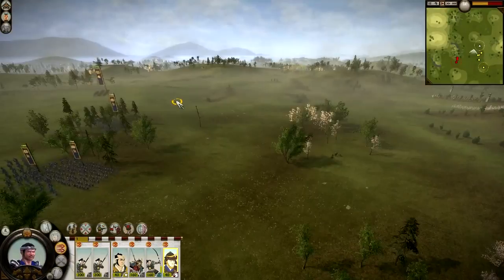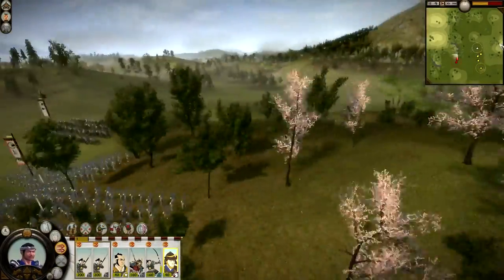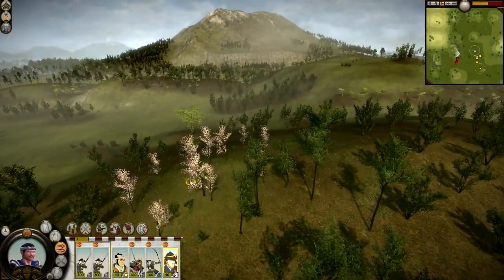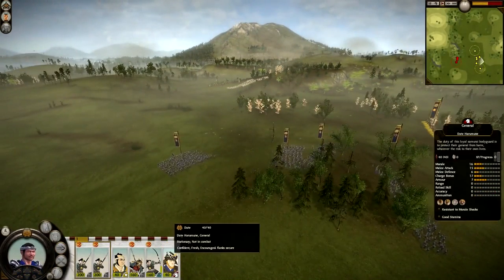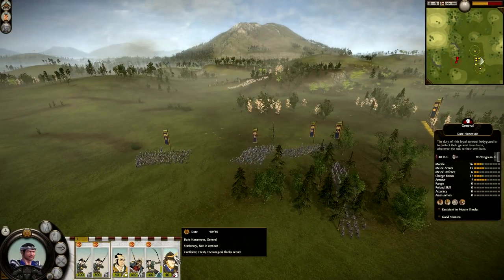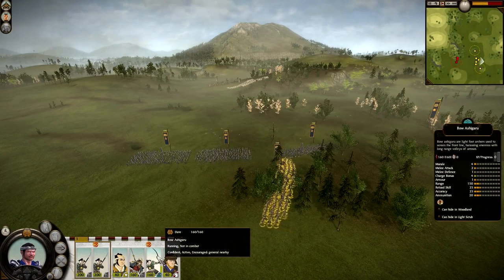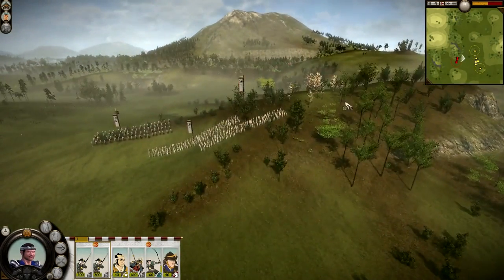As you play the game you will learn your own different strategies. The AI is only showing me three units when we know they have five - that's because two of the units are most likely hidden in the bush. Units can hide. If you hover over them and look at the right-hand side you can see some of the stats. For instance, my general Date Haramune is resistant to morale shocks and has good stamina. My Bow Ashigaru however can hide in light scrub and woodland - that's probably what they have in the bush.